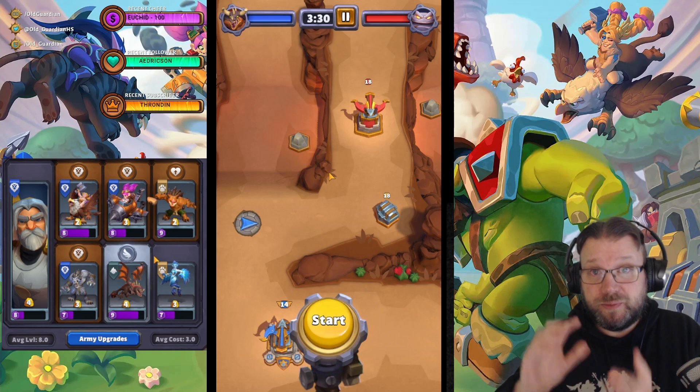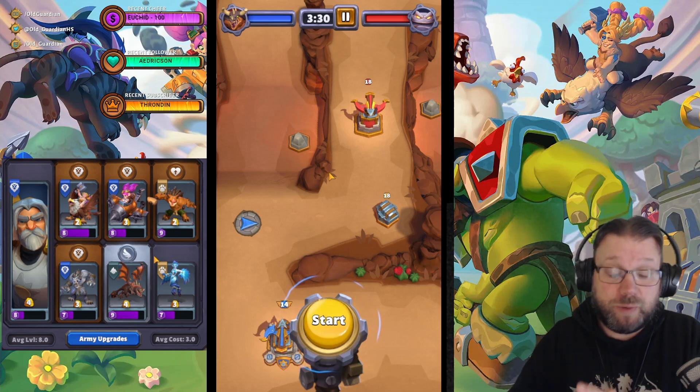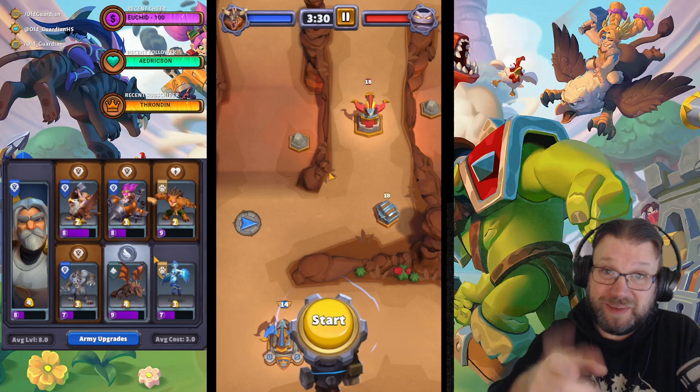So with Rockalim: survive the earth elementals, turn Rockalim around, profit. And this is what it looks like in action.